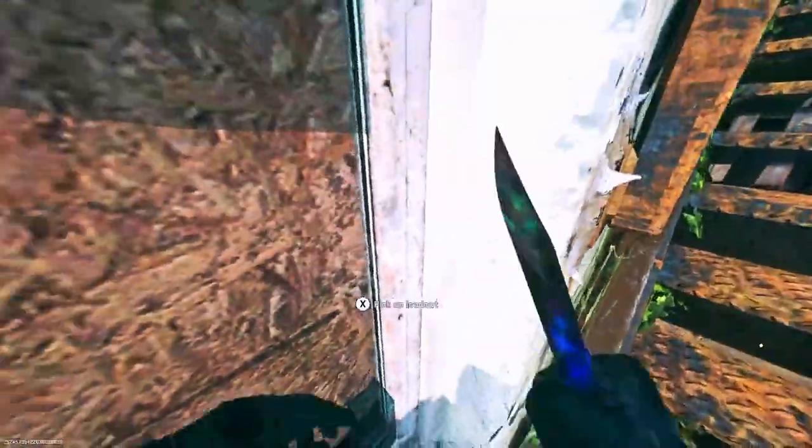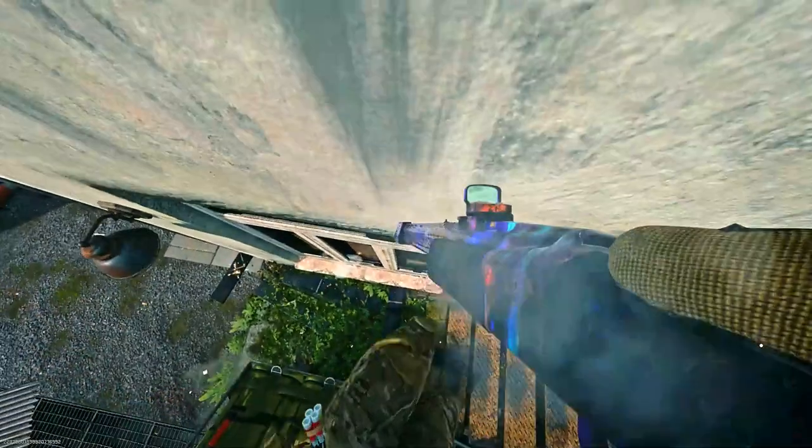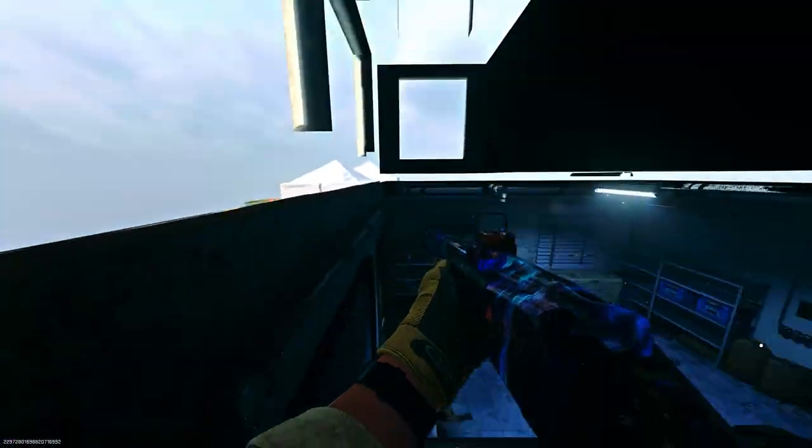I'm going to show you how to know if the glitch is wrong and right. Here I've done the elevator method wrong — if you get in the wall like this, just redo it by shooting the care package or loadout drop and redoing it. Here's how you know you've done it right: you want to run up the care package, and I recommend shooting it twice at the top so it tips over.